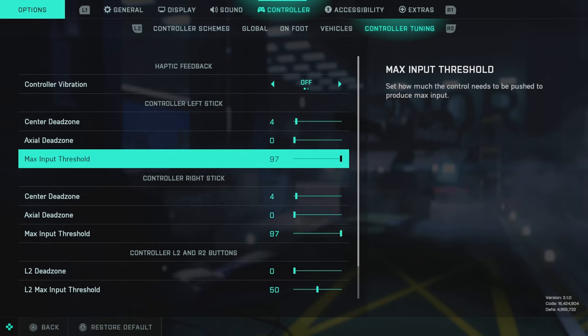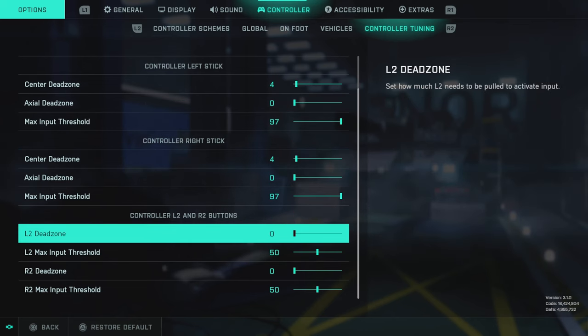The interesting thing we did with the max input threshold on the left and right stick is dial it back just three numbers. There's something about this that makes it feel much smoother — when these are set to 100, it feels a little unresponsive and takes too long to get to full speed, almost like artificial acceleration. Keeping this just a little below 100 has really smoothed out the aiming. For the L2 and R2 buttons, the max input threshold we're lowering down to 50, which means it's going to require less of a pull to register an input, making aiming down sights and firing faster and more responsive.